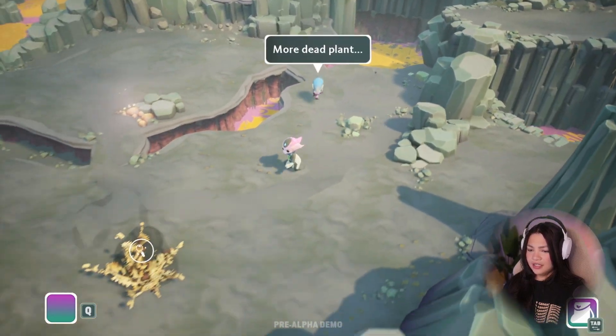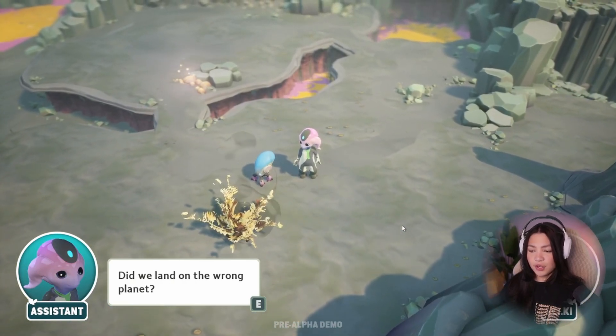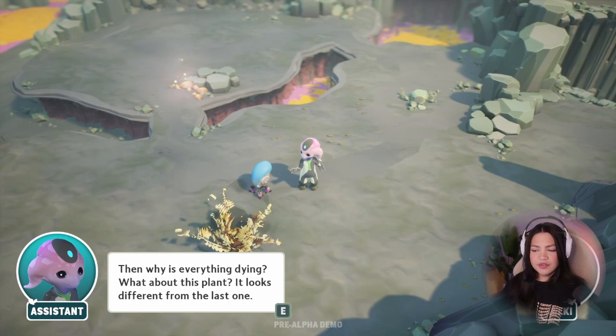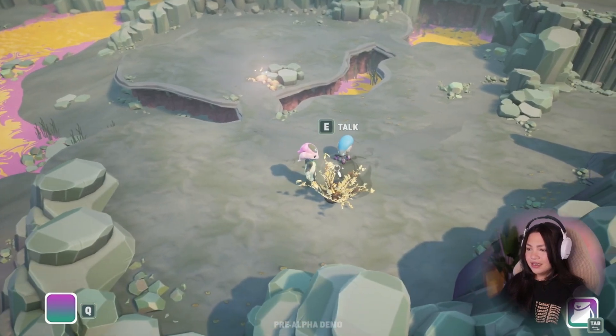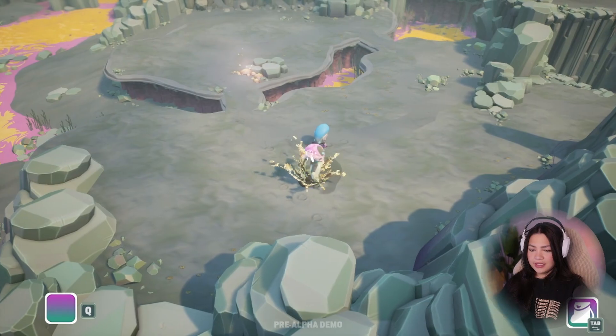Did we land on the wrong planet? Accessing last registered coordinates — mission destination reached. Then why is everything dying? What about this plant? It looks different from the last one. Scan again. So we were meant to go here then — we didn't just randomly land here, I suppose.